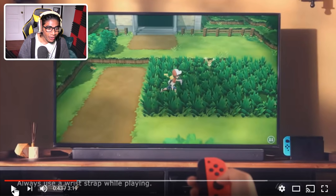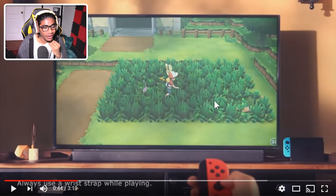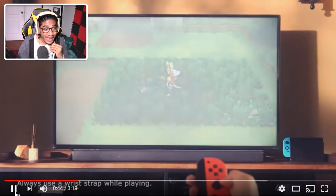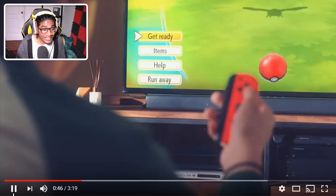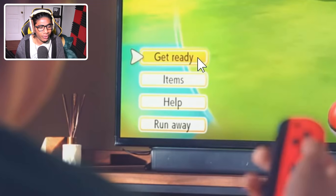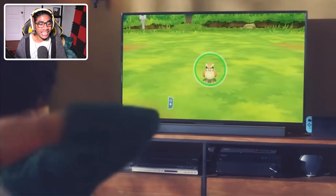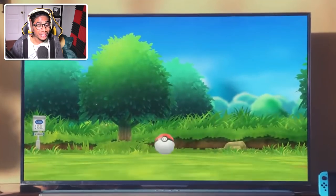What happens when you're looking for a rare Pokemon like Bagon, or finding a Dratini in the Safari Zone water? That's like a really rare encounter. You can see there's a Weedle, a Rattata, and a Pidgey in the grass. When you go into the encounter, it's freaking Pokemon Go-style. It says 'Get ready,' with items and run away options. 'Get ready' is just to begin capturing the Pokemon — it's exactly like Pokemon Go.